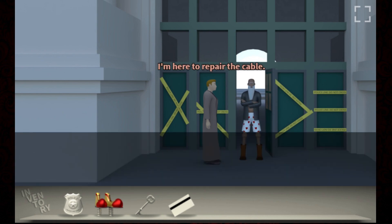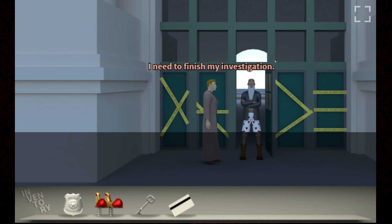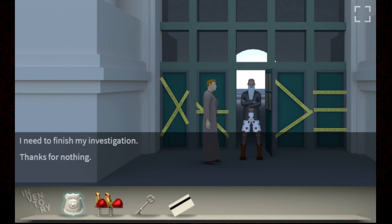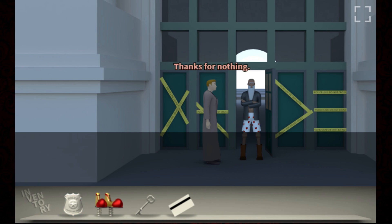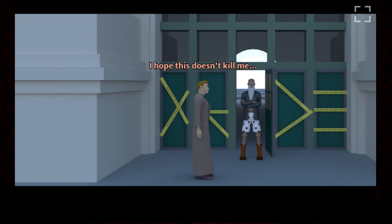I'm here to repair the cable. I won't fall for your tricks anymore. Come on - still need to get inside. No. I need to finish my investigation. You're not welcome here. Let me in. No. Thanks for nothing. I'm a cop - flashing my badge won't help me here. I hope this doesn't kill me.